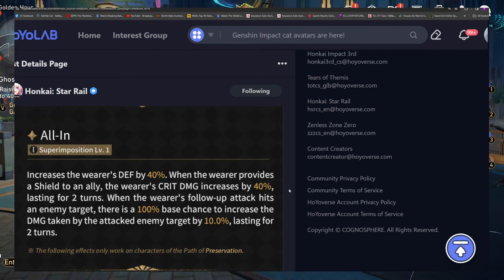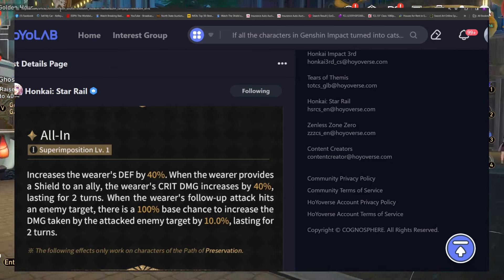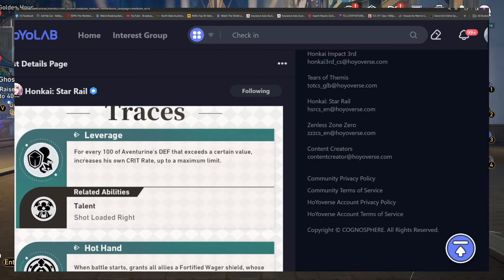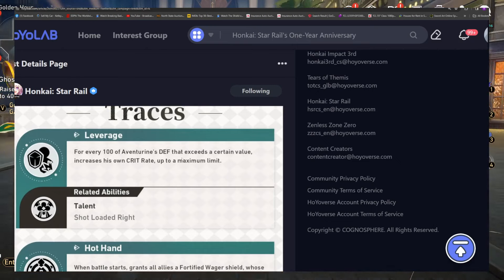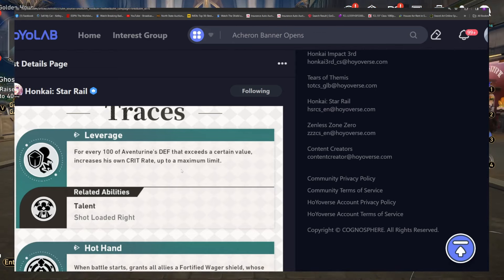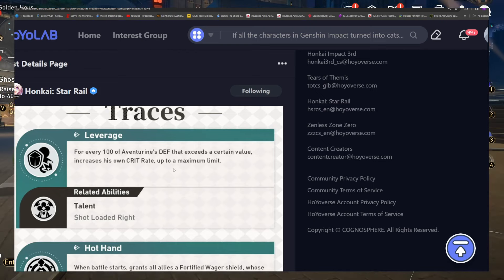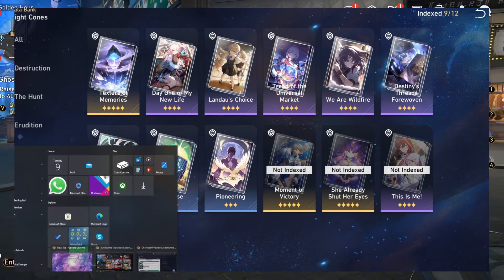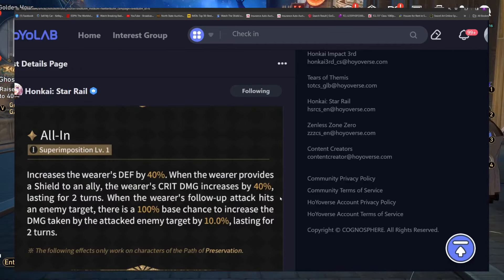You should build him for crit — that's how his kit works. He gets a really fat amount of crit rate from one of his traces. I'm not going to give you the exact multiplier, but it's a lot — we're talking close to Jing Yuan numbers here. So crit damage of 40 is really really nice and juicy.